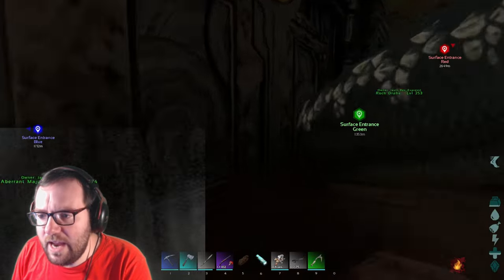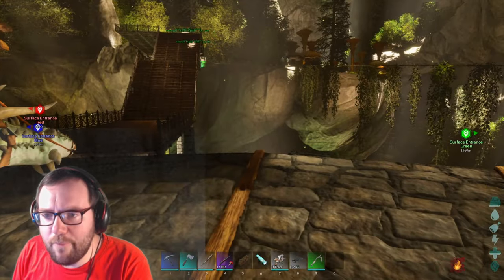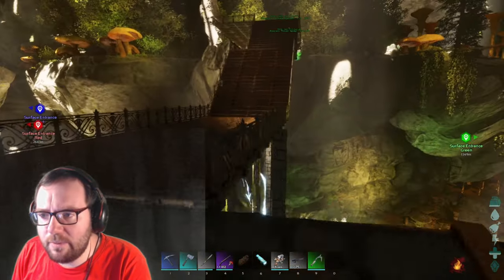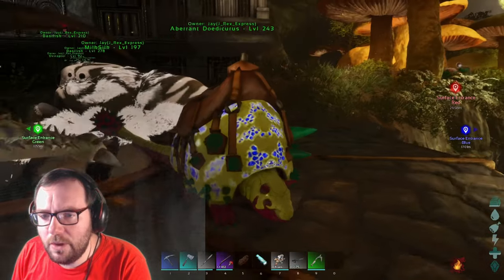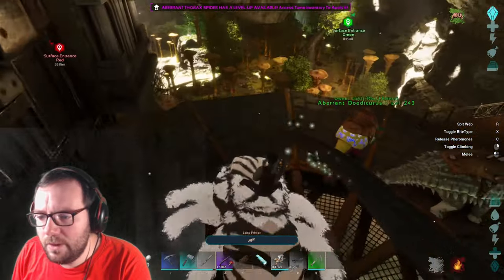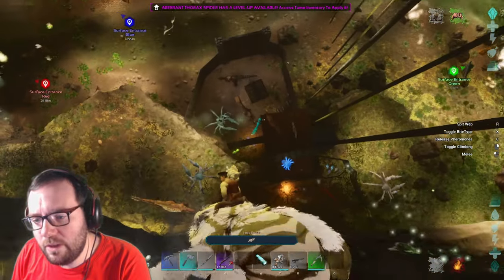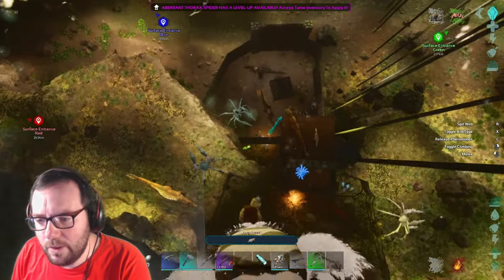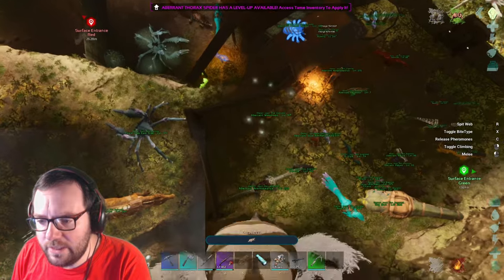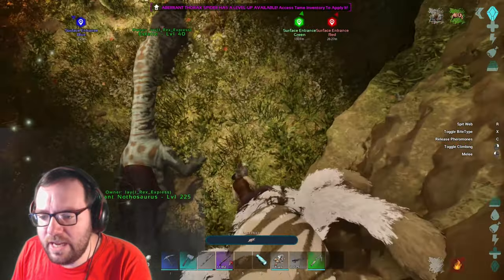Let me show you some of the stuff I ended up getting off camera. Off camera I got like a bunch of saddles. I don't have the rock drake on me, which means I'm gonna have to use milk silk to get down. You can climb down - yeah this is the way to go, let's get back down there.